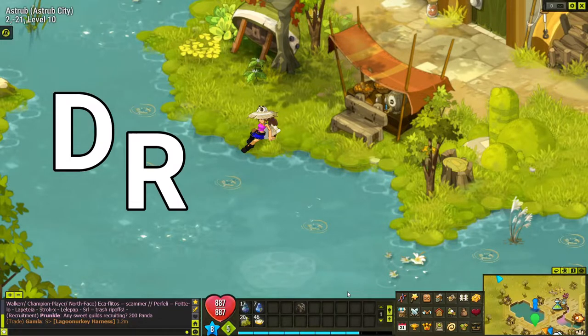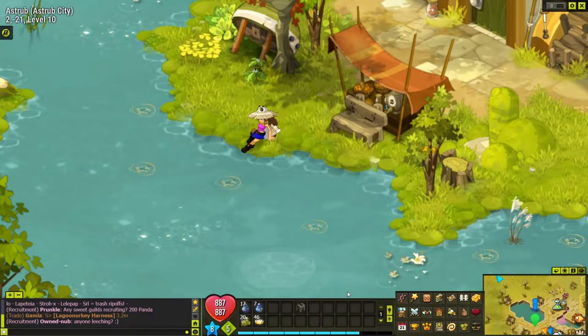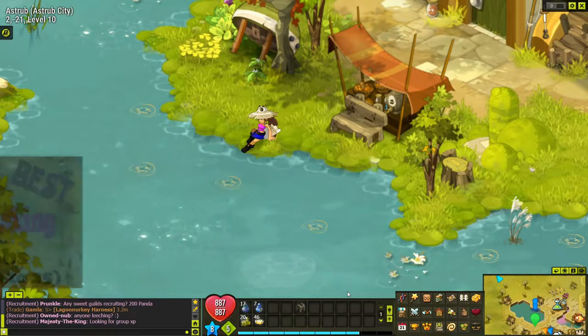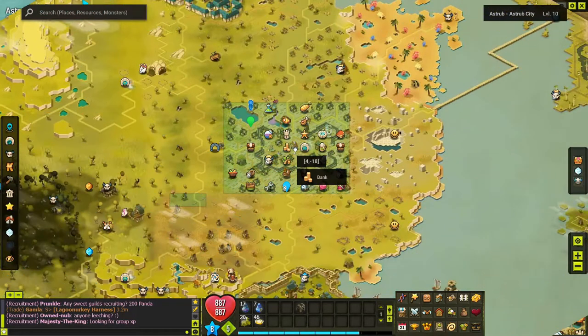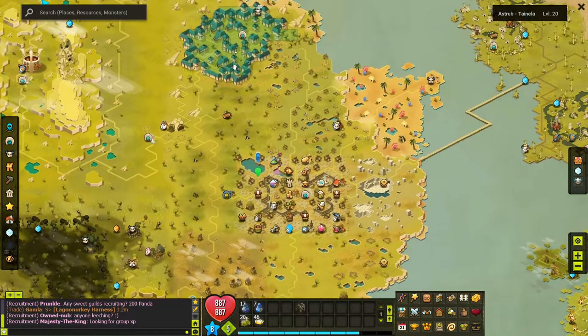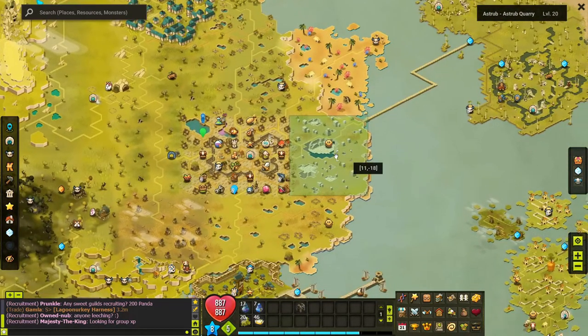What resources can I drop from enemies that sell in the market for the most money? This video is part two of the Astrip area. In my last video we covered areas levels 10 through 15. In this one we're looking at level 20 areas. This is Astrip right here. Over here is the Astrip Forest, up here is the gobble area Astrip Tonella, and the Astrip Quarry is over to the right.